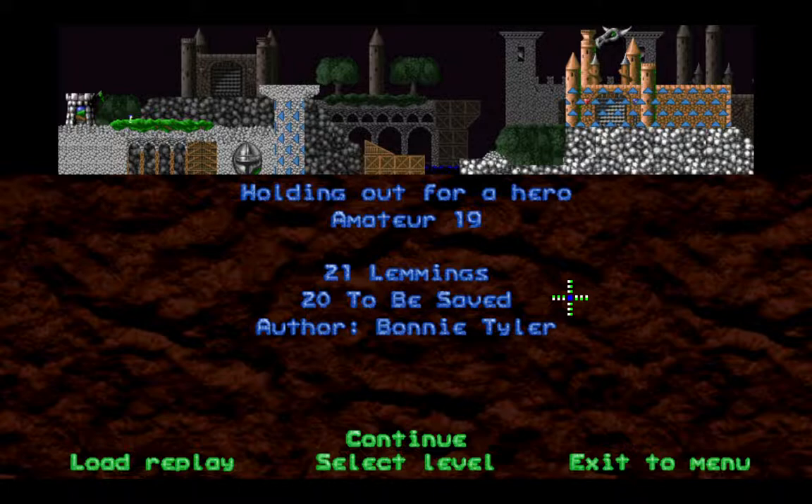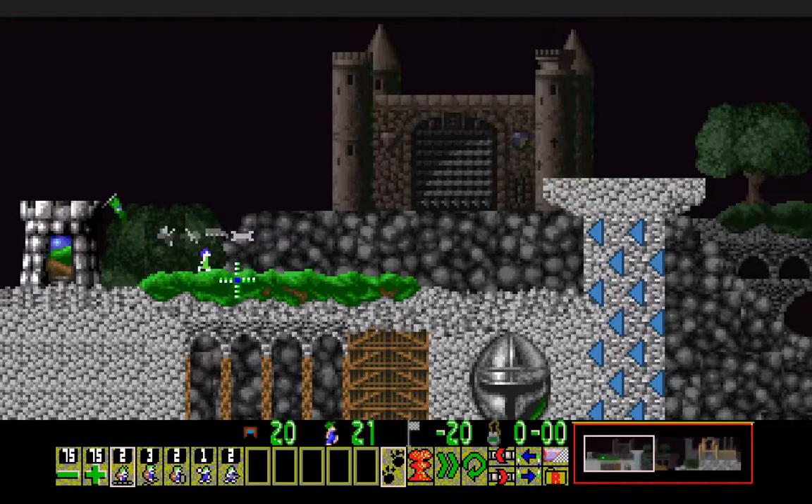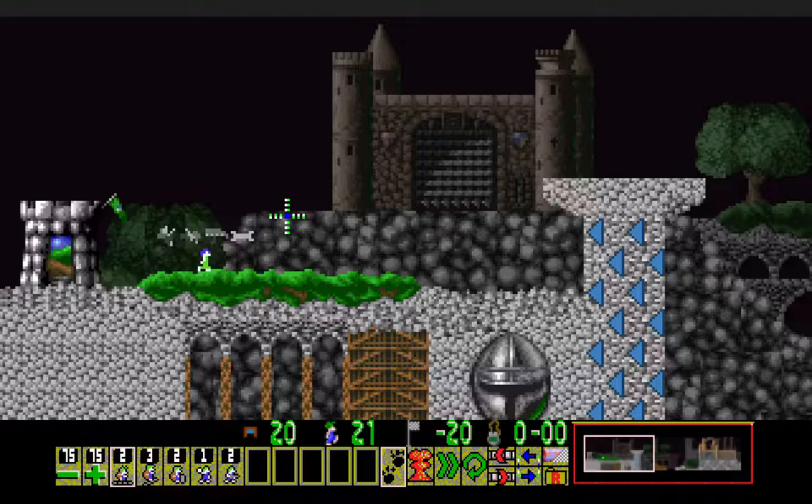Amateur 19: Holding Out for a Hero — 21 lemmings, 20 to be saved, Bonnie Tyler. I think I know this song but I'm not certain. When a lemming is placed in the level and has several athletic skills, you won't be able to tell which kind of skills it has by looking at the hatch, because it didn't come out of a hatch in the first place. Instead, hover your mouse over the lemming and press Alt to see the initials of all its skills — or you can look at the grayscale icons right above him. So here we can see he's a pre-assigned climber, swimmer, glider, and disarmer lemming.